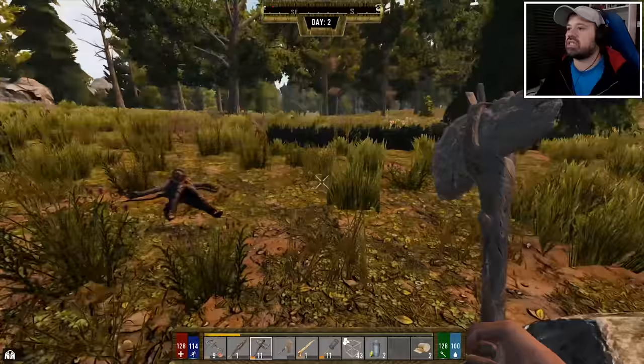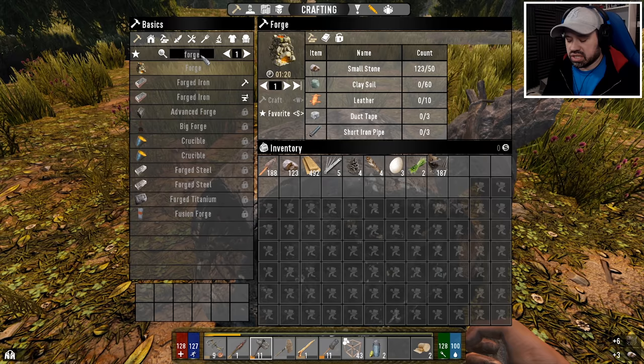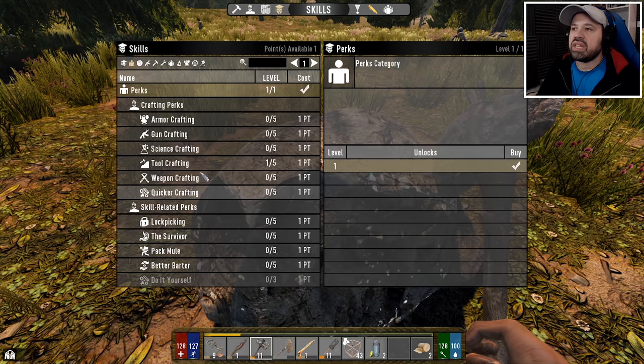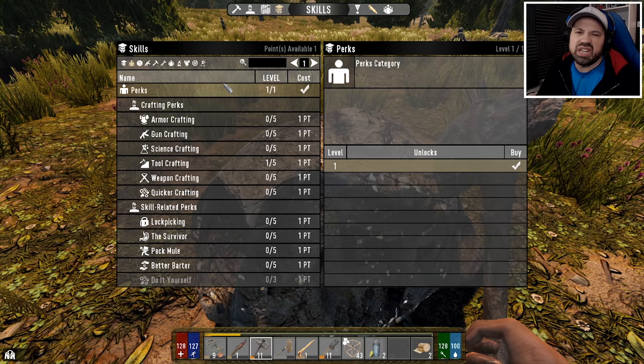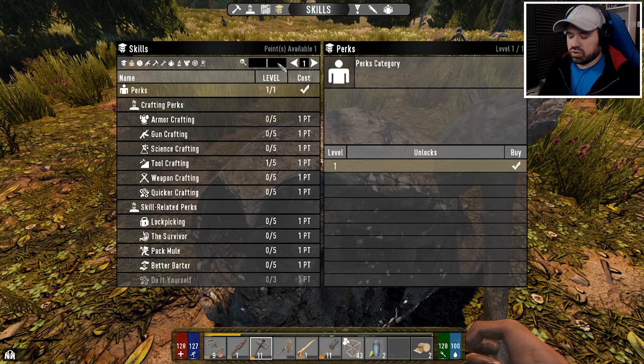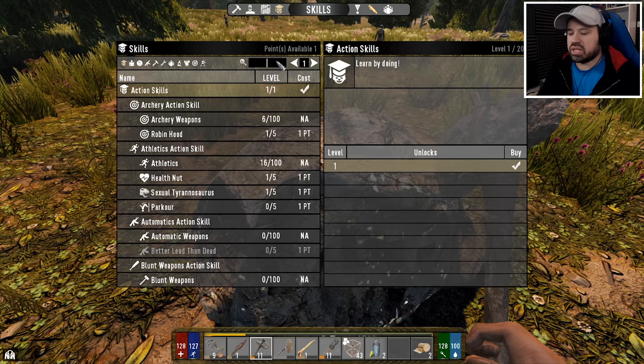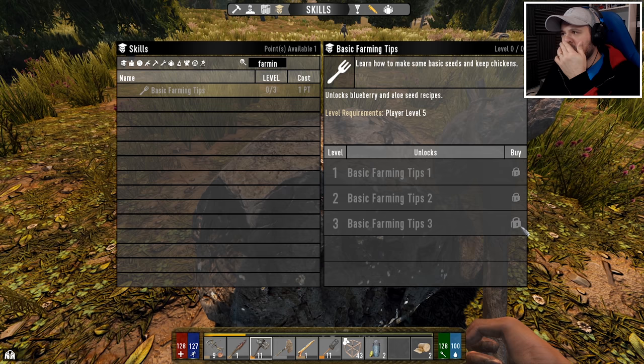One of the things I also want to do is craft a rain barrel. In this game there is actually a hoe that allows you to till the dirt, so we don't necessarily need a farming plot. That needs to be unlocked through Basics of Farming, and I need to be level five for that — so I need to check which level actually unlocks it.